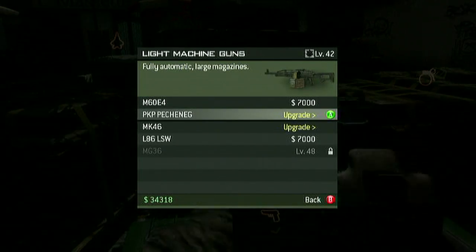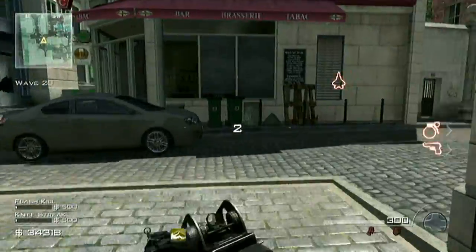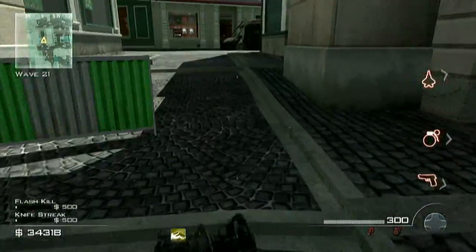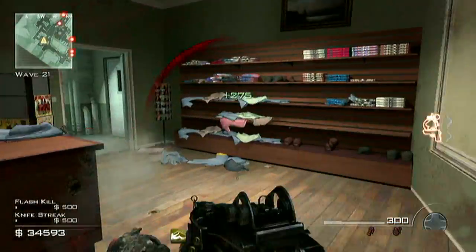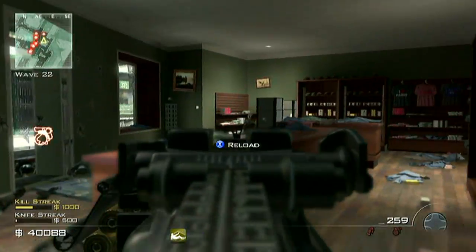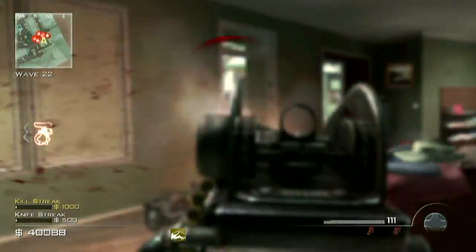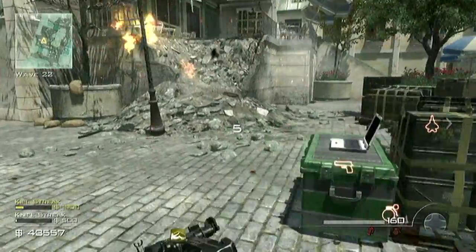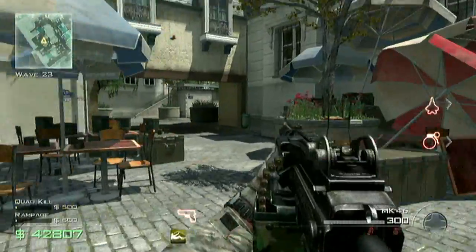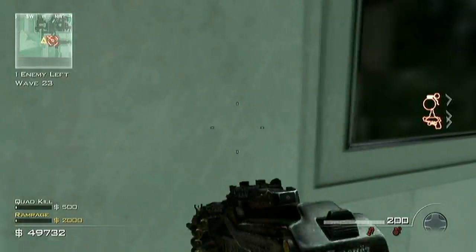The LMGs will help you a lot in later rounds. I got in a sticky situation where I forgot to buy them and had to run and strafe. You can mow enemies down, but when one LMG runs out of ammo just switch to the other one — don't even bother reloading, it's a lot easier. Wait till the end of the round to buy ammo; I'd buy ammo around wave 23-24 since there's a helicopter at wave 23.